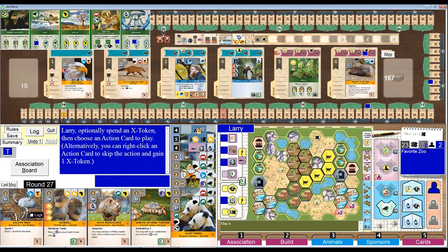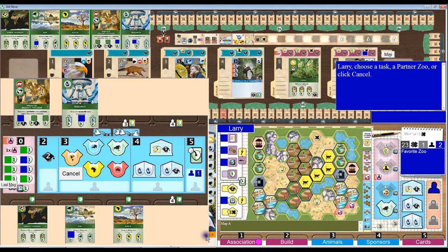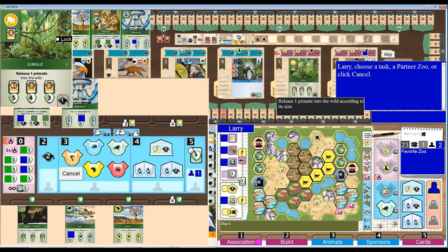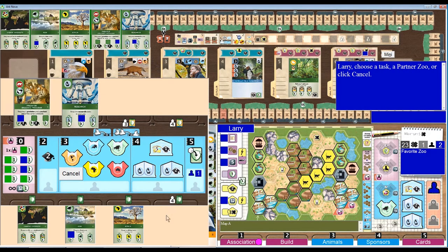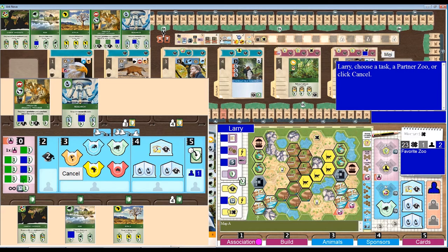So I am going to spend — oh, now I have an extra X token, I'm not sure where that came from — but I'm paying four X tokens to do another level five association action. I don't have different continents so I can't play this. I have nothing from Africa, I can't do that. Jungle — release a primate, I don't have primates. And there's no other conservation card out there. So why am I doing a level five conservation action when I'm maxed out here? I will be able to make a donation — I guess I can get two appeal for the two reputation. That's something.